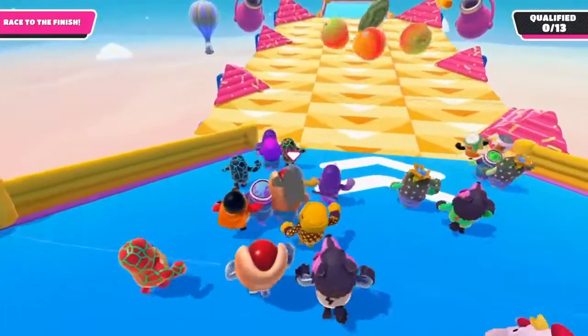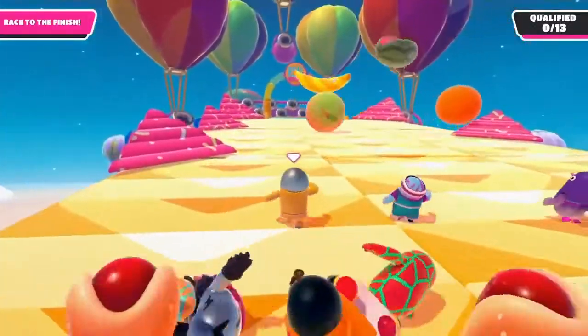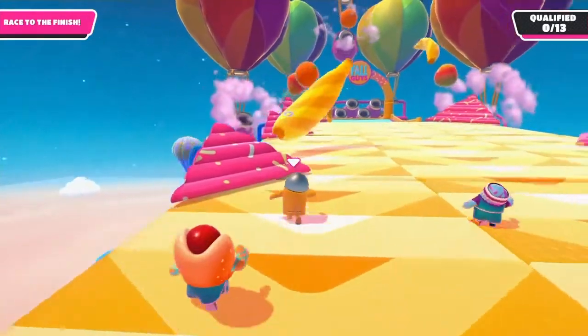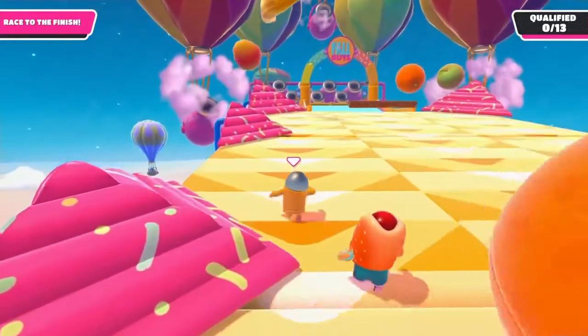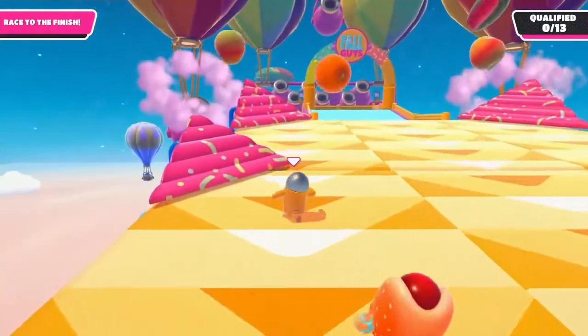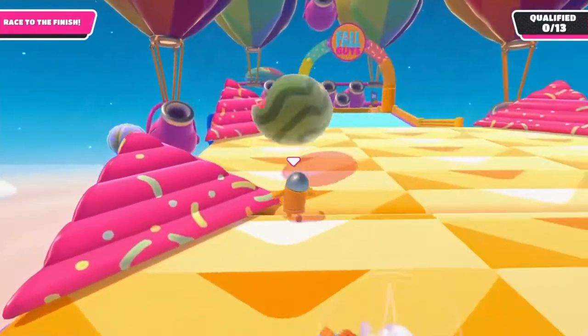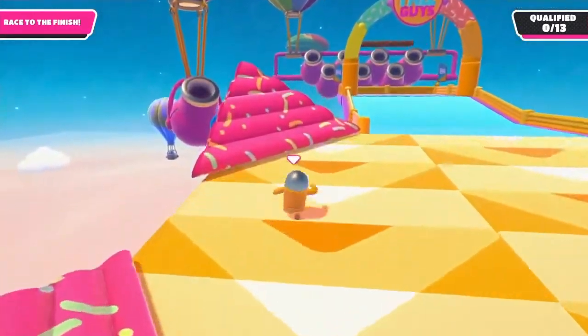I personally always prefer the left side even if I spawn on the right. I don't know why, but it seems the right side has more fruit thrown down it. I don't know if this is just confirmation bias, but the group I play with has pretty much seen the same thing — the right side is almost always harder to go up. Either way, I always go left.